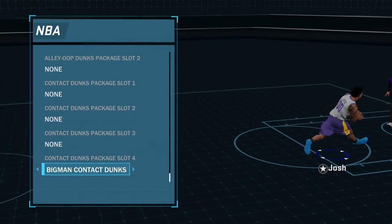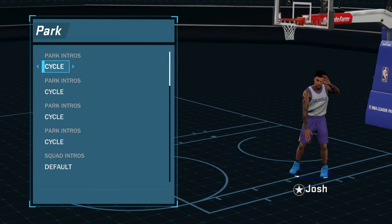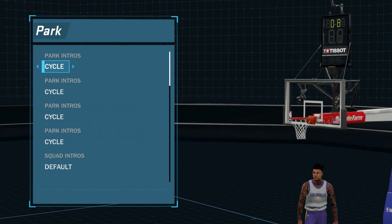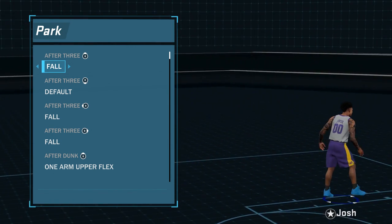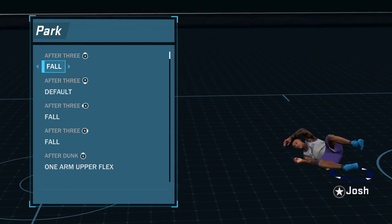Last but not least I added something flashy — I got the front windmills in there. Scrolling all the way down, big man contact dunks are the only contact dunks I can get sadly. Moving into pregame intros, I finally got this backflip when I hit 91 overall and I don't really plan on changing it. For celebrations, every time somebody hits a three I use this animation — I find it pretty funny, though it could make me lose games so I don't do it too much unless I'm up by a lot.